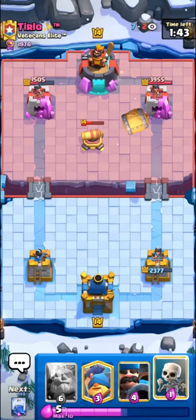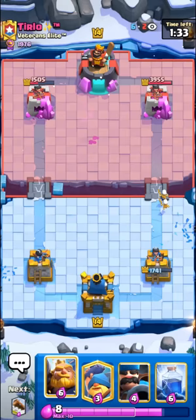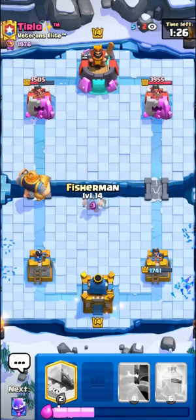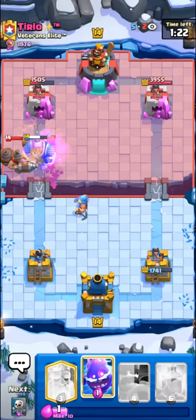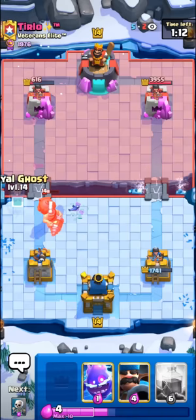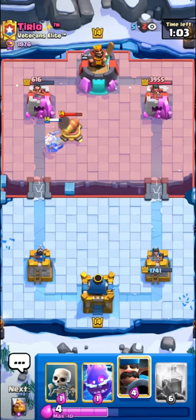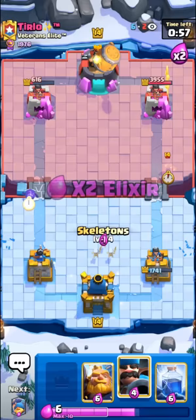Pretty good start. I'll just go for the Skeletons onto his Barrel — I could fully counter it with my Hunter, but I just want to save my Elixir for now. I definitely want to punish him right now since he has no Cannon in cycle. I'll just go for the bridge RG and then a prediction Fisherman. I'll just Log away all of this stuff — should be some good damage. I don't really mind wasting my Log on offense in this matchup since we do have quite a few other counters to the Goblin Barrel, like E-Spirit.